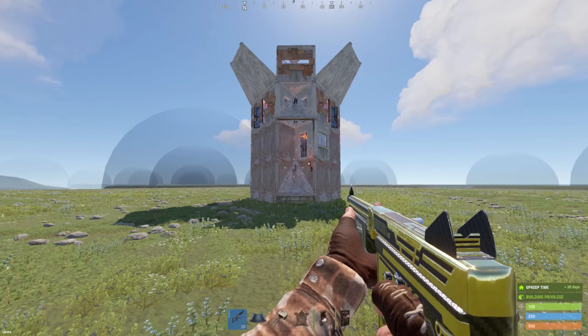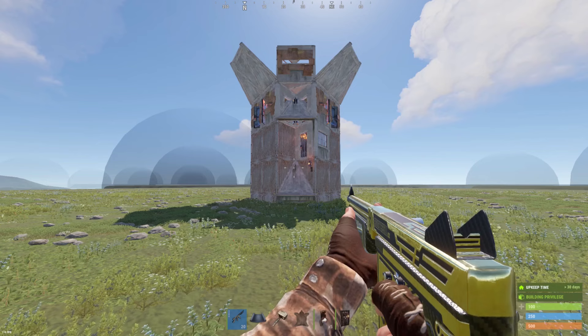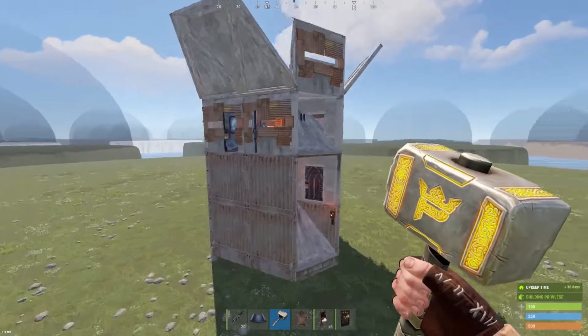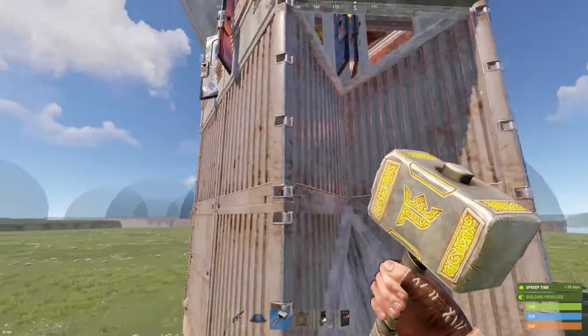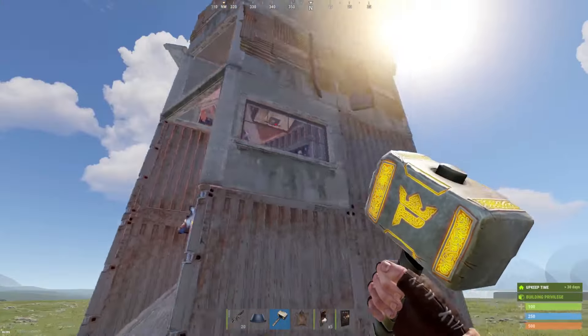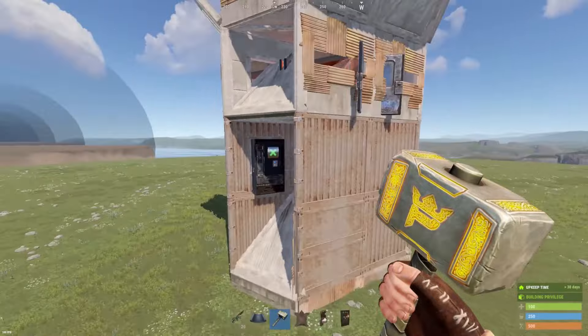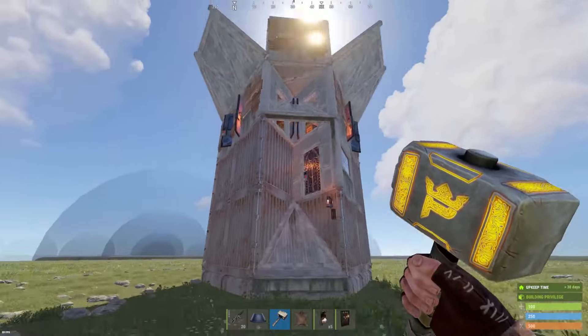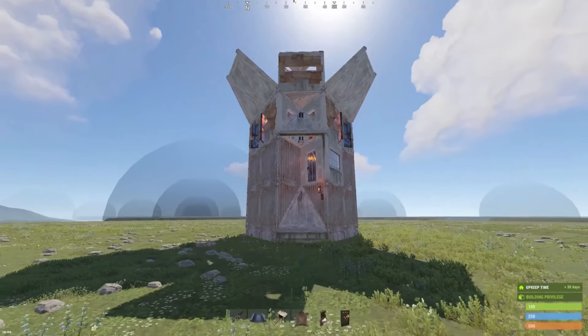Welcome back to another base tour. For today we're going with this nice simple basic layout. We have some nice peaks on all three sides of the base, a nice cozy shooting floor, a vending machine, and a very nice offset bank going on in the base.